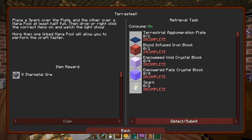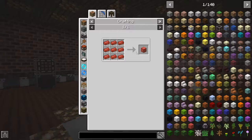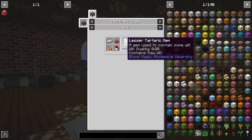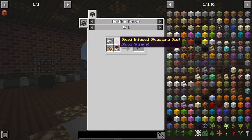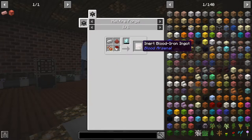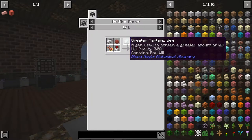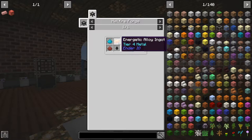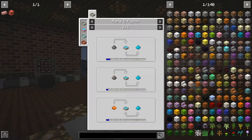The actual quest we want to start getting into is the terrestrial agglomeration plate, so we need blood-infused iron. Inert blood iron and a tier 3 altar - so we can do that, and that requires multiple binding reagents, some glowstone dust, and a life essence bucket. That's not too bad, we can whip up some of them - and our blood iron to make that, cool, uses a little bit of will.